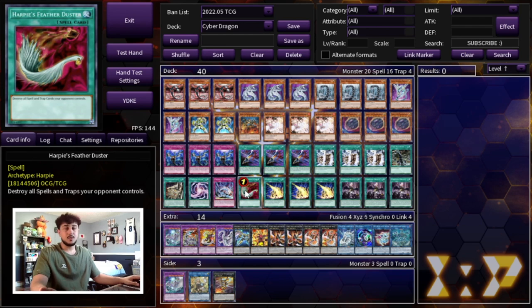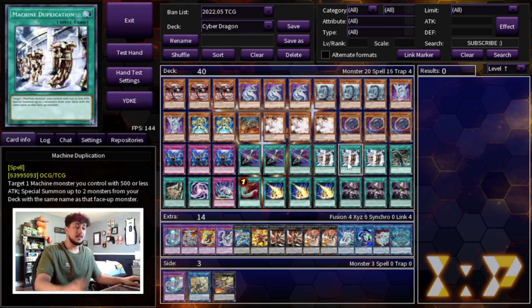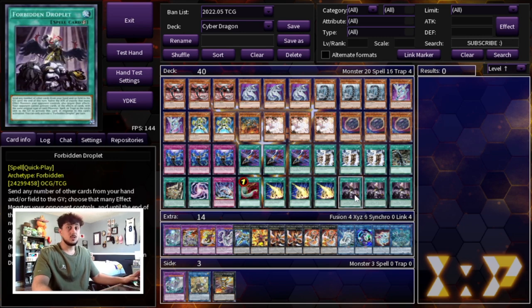For board breakers, we have one Harpie's Feather Duster, three Lightning Storm, and three Forbidden Droplet. Forbidden Droplet is probably one of the best board breakers in the game today. It works really well here because you can send cards already on your side of the field — for example, send a negated Machine Dupe to negate a monster effect, allowing Machine Dupe to resolve. Their monster's attack is also halved, making OTK easier. It just got a reprint and is getting another in the Megatins. Lightning Storm covers front and back row — these ratios are really powerful.